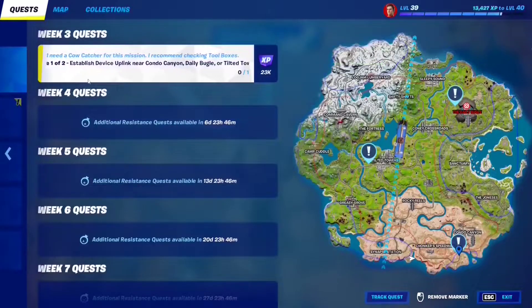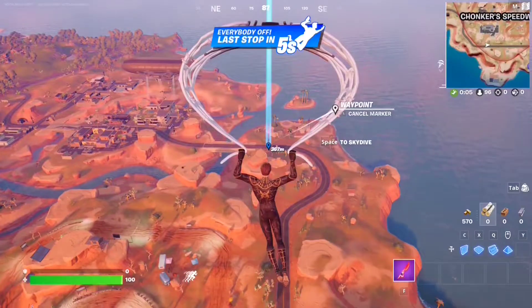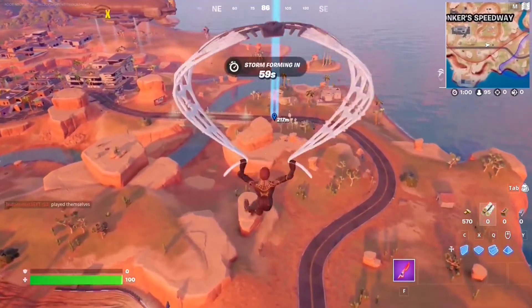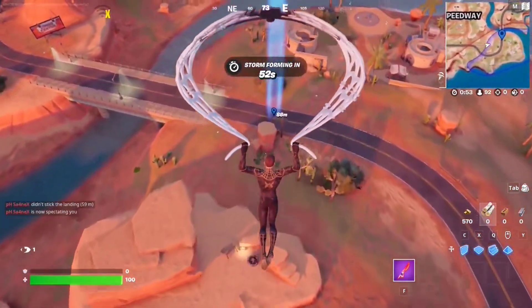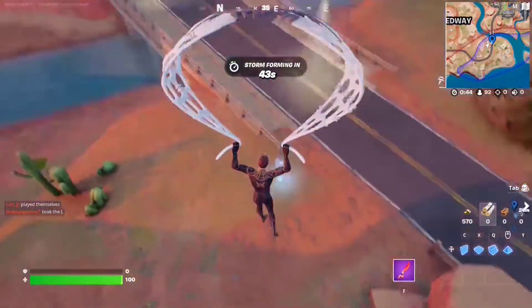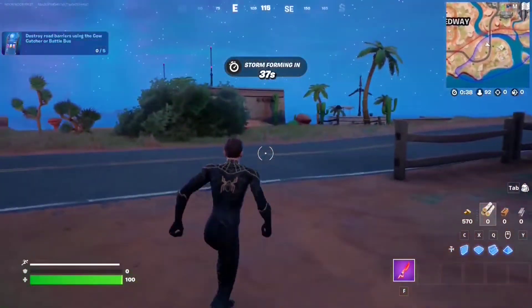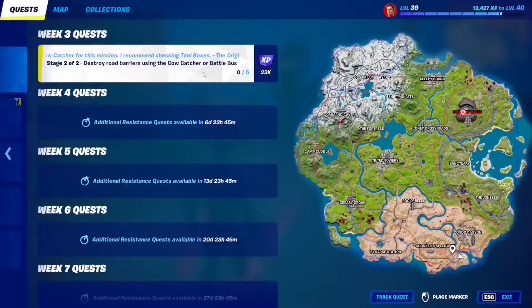For Week 3 Resistance quests, Stage 1: establish a device uplink at Condo Canyon, Daily Bugle, or Tilted Towers. Go to Condo Canyon — Stage 2 requires an armored battle bus nearby. There's the hologram right next to the bridge — step on it to unlock Stage 2. Stage 2: destroy road barriers using a cow catcher or battle bus.